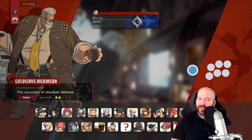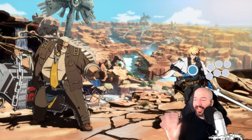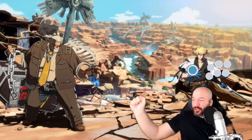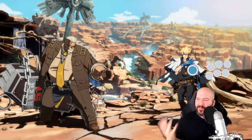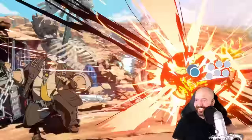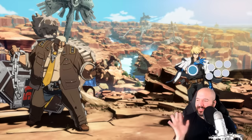Next up is a character a lot of you are probably familiar with — Goldlewis from Guilty Gear Strive. A lot of the original Street Fighter 2 special move motions were chosen because they matched the visual element of the move. For example, Zangief's Spinning Pile Driver uses a 360 motion because he spins, and Blanka's Rolling Attack uses hold-back then forward because he shoots across the screen. Goldlewis, I think, is the ultimate example of matching a move's motion to its input.